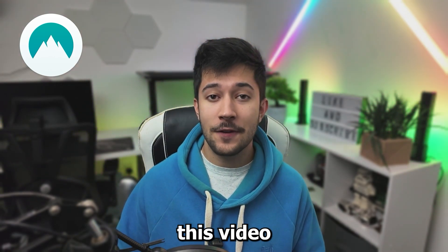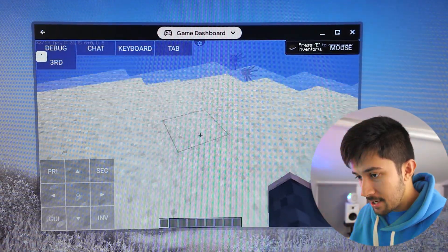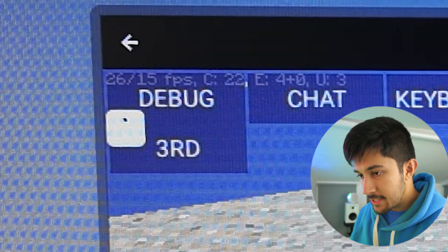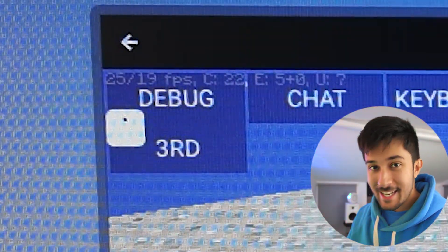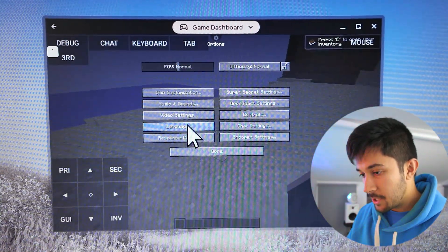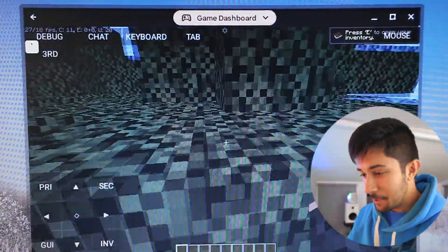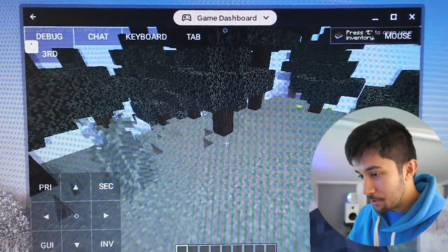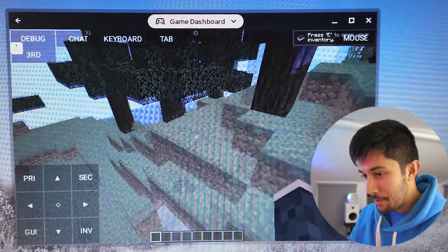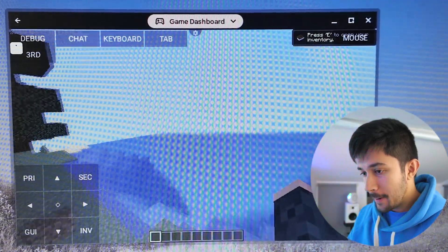Thank you to NordPass for sponsoring this video — let's get back into it. We've just spawned into a world here and the FPS is about 20 to 26, which isn't the best. We have Optifine so we can adjust video settings. These are the kind of levels that the Windows XP laptop was hitting on 1.8.9 — if you've watched that video, go check it out. A modern-day Chromebook performs about the same as a Windows XP laptop on Minecraft 1.8.9.